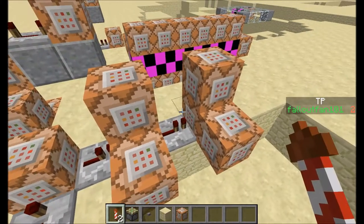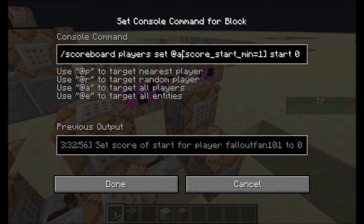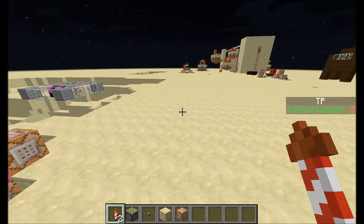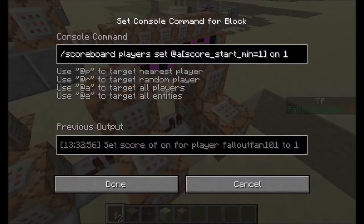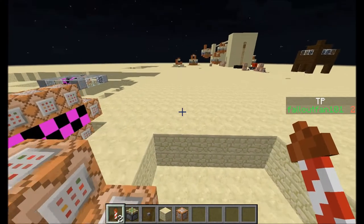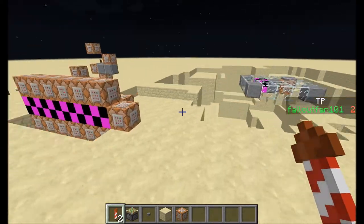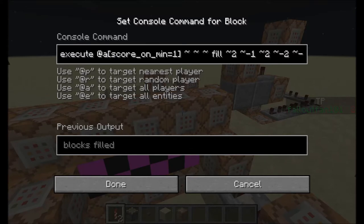There's more info right there. Right here it will set your start score. It'll set everybody who has a start score of one — it'll turn their on score to one. And this will... that's kind of bad, oh well. It'll set their on score to one. It'll turn off your start score after it does the on. So more of this. Every — execute everybody who has an on score of one — it fills...